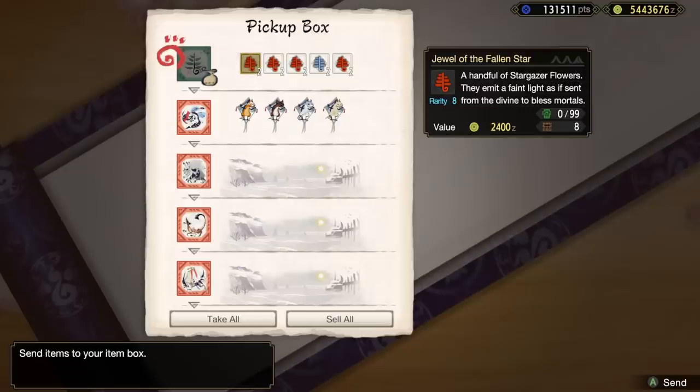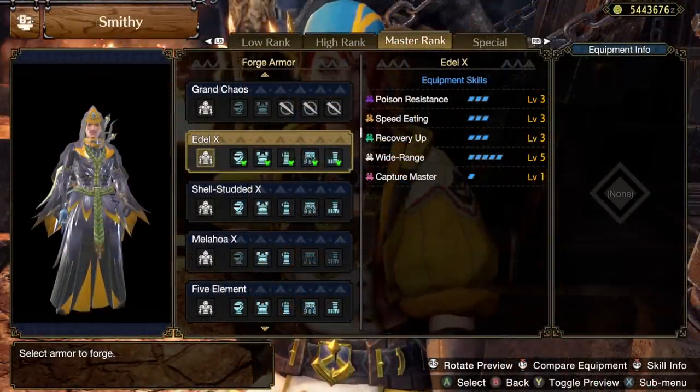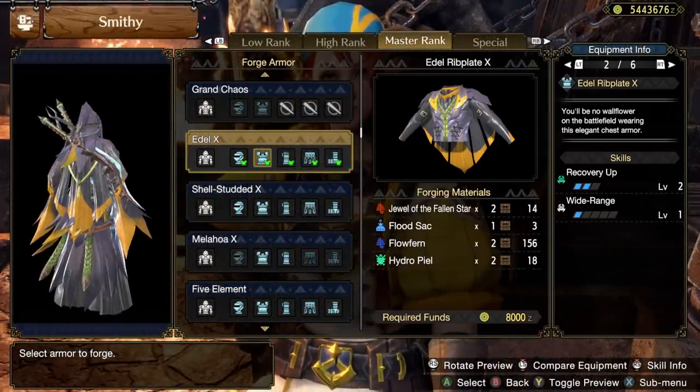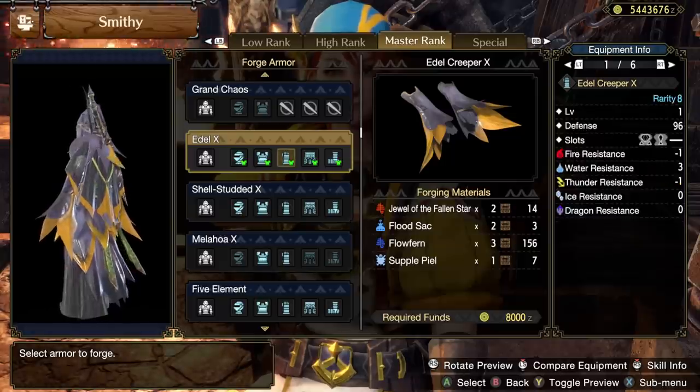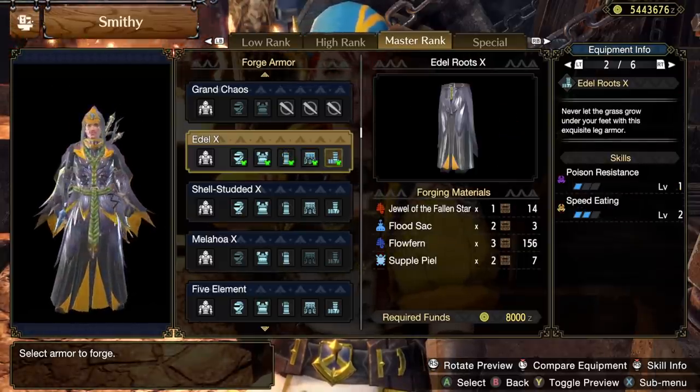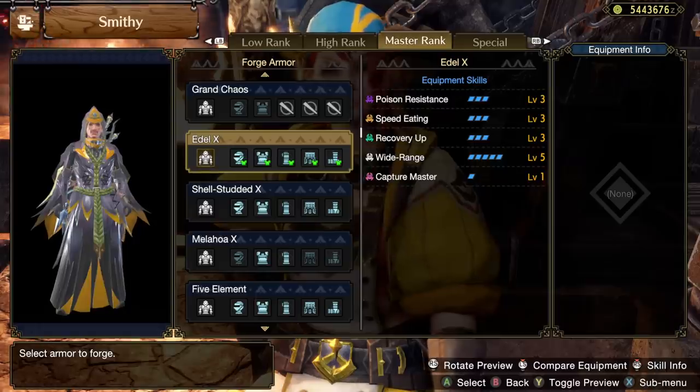The rare item of the Frost Islands is called the Jewel of the Fallen Star, and it unlocks the Eedle armor set — which aesthetically is like one of those Halloween costumes that you have to spend the whole night explaining what you are. The skills on it are three Poison Resistance, three Speed Eating, three Recovery Up, five Wide Range, and Capture Master.